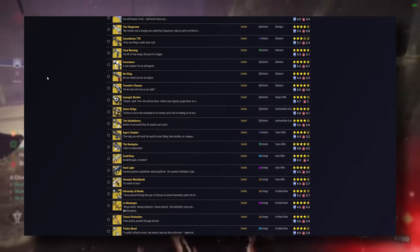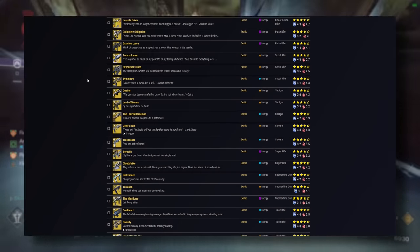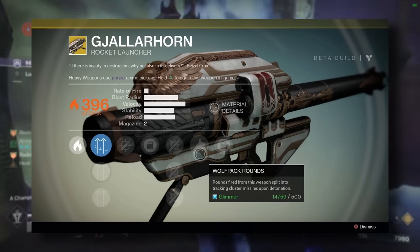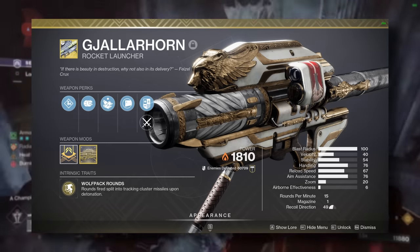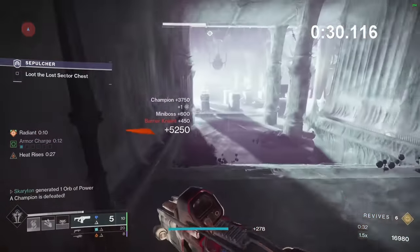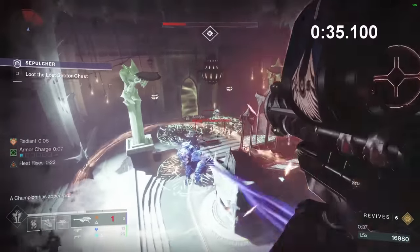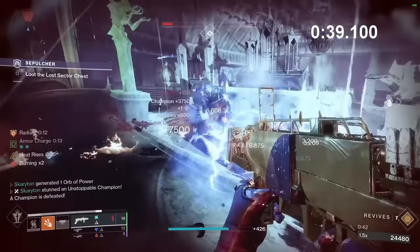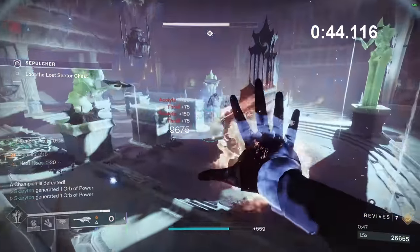In a game with 110 exotic weapons, the title of best exotic in the game isn't one to be taken lightly. While many revere Gjallarhorn thanks to its iconic Destiny 1 status, today I'm going to be exploring how this exotic has fundamentally changed the landscape of Destiny 2 ever since its 30th anniversary comeback. At some point I'm going to be making some sort of all-encompassing meta-exotic breakdown, but for now we're going to start with the king. I'd also like to use this video to present my findings from weeks of testing the most broken exotic perk in the game.